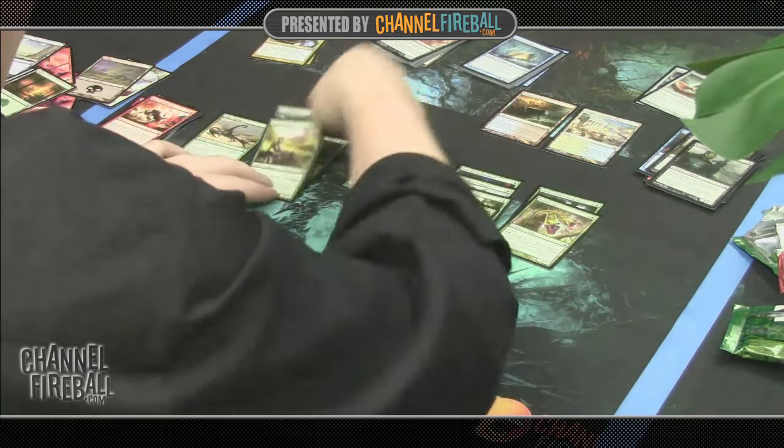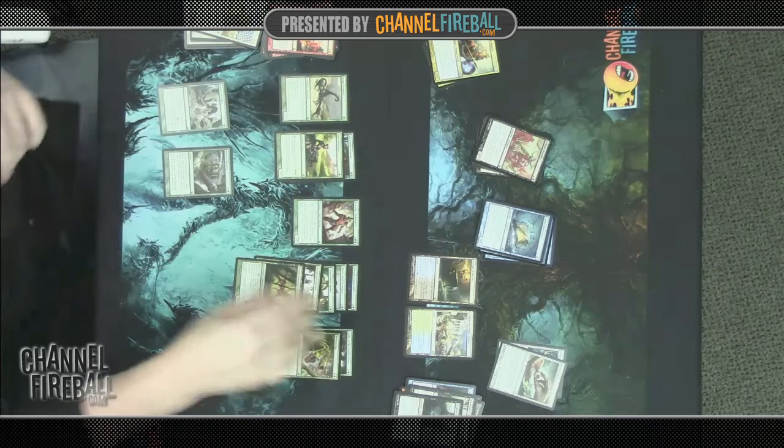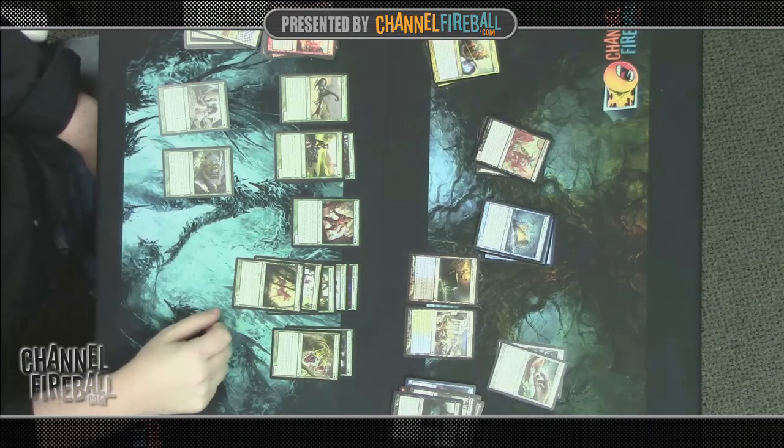Laying out green with creatures on top and spells on the bottom so I can quickly see my curves. Here we can see very few spells but a lot of creatures, especially concentrated at the four-drop slot.